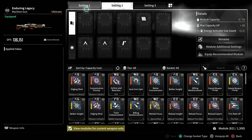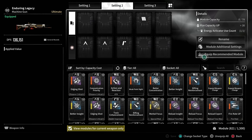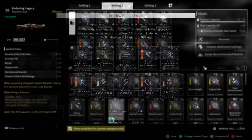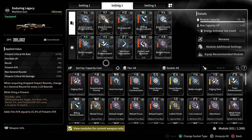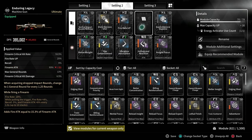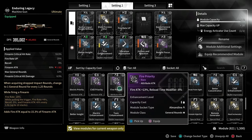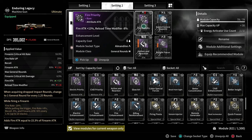Let's say I want a different build than my build over here. I'm just going to have the game select my modules and equip these. Okay, here's the build the game set up for us. But let's say I don't want rifle and reinforcement, so I'm going to remove that module. I want fire priority and I add that — as you can see, the number went up because it's not the correct socket type.